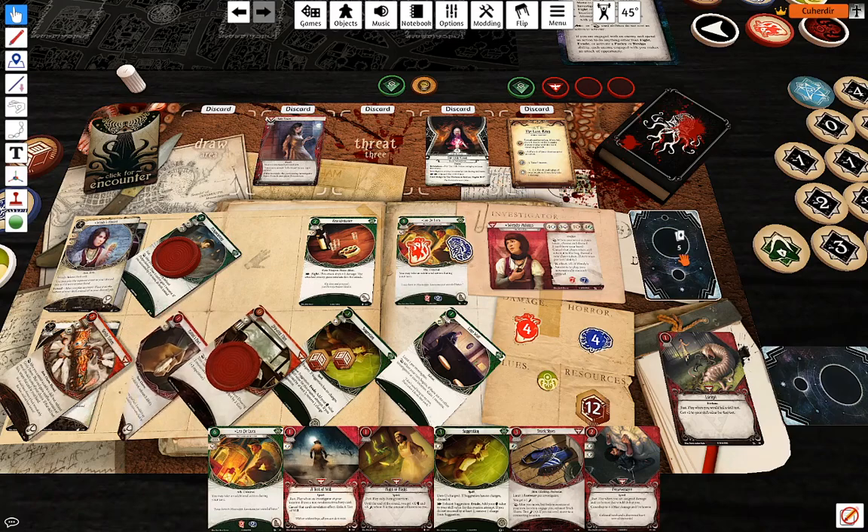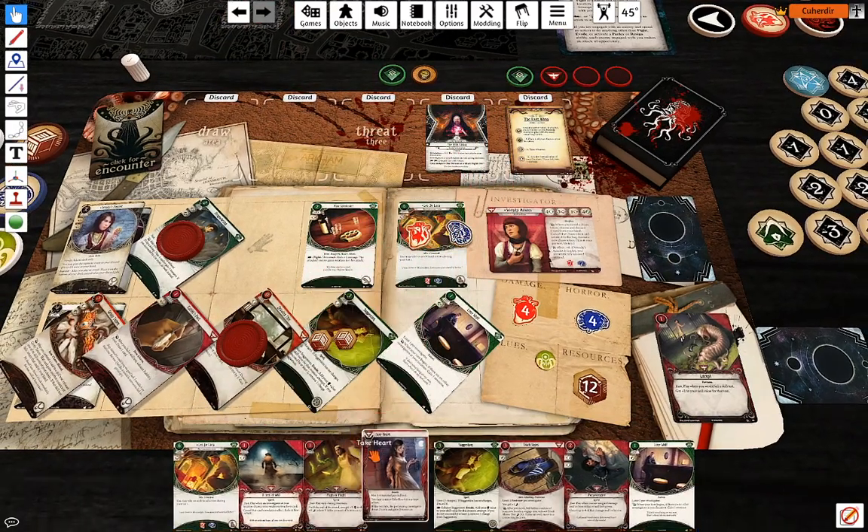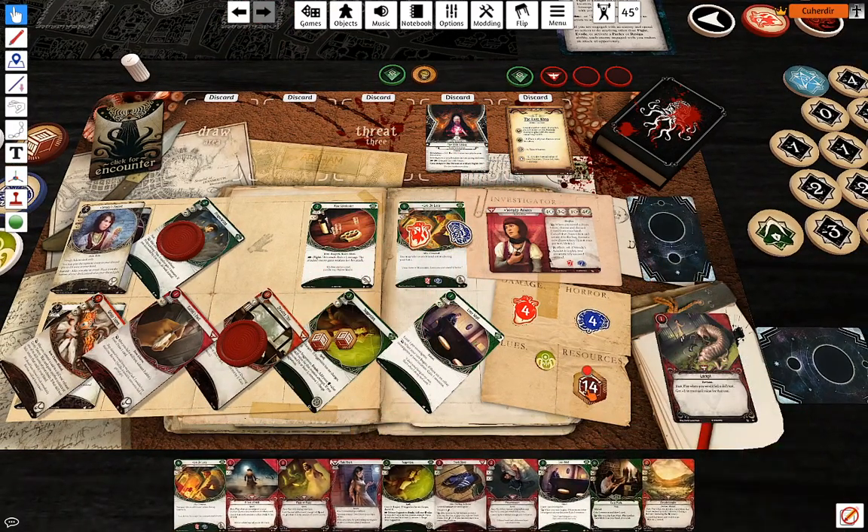I'm going to draw one card from Rabbit's Foot, and trigger Take Heart to draw two and gain two resources.